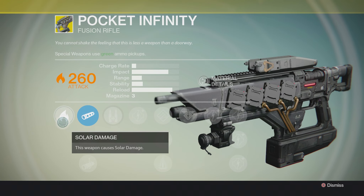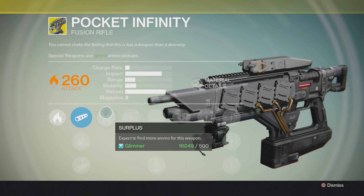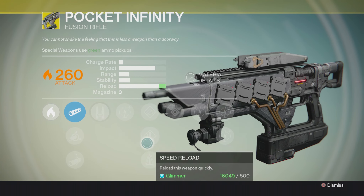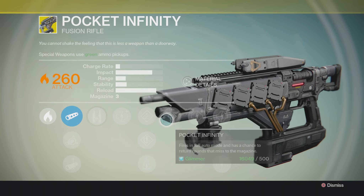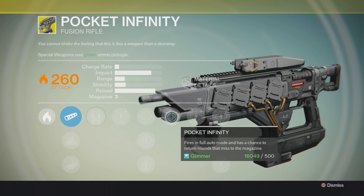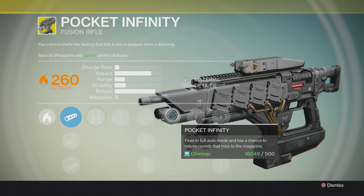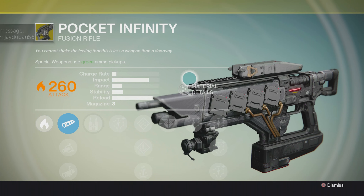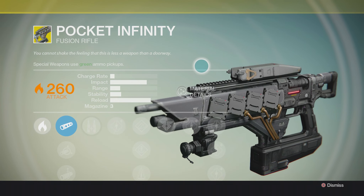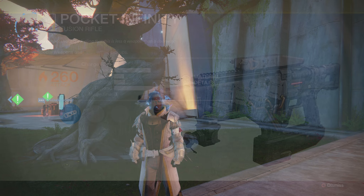This weapon deals solar damage and comes with a base of 260 out of 300 attack. It gets both smooth and soft ballistics to help with recoil, as well as a linear compensator. The Pocket Infinity also comes with Surplus to help you find more ammo. On the mid-tree tier, it gets Hand-Loaded to increase overall range, Speed Reload, and finally Perfect Balance, which greatly increases the weapon's stability. Finally comes the weapon's namesake perk, Pocket Infinity, where the weapon fires in full-auto mode and rounds that miss have a chance to return directly to the magazine. This is a great ability, and it's part of the reason Pocket Infinity was so great in PvP before it got nerfed. This weapon used to have the Enhanced Battery perk, which knocked its mag size up from 3 to 8, making it a veritable flamethrower in PvP. Bungie decided that was too powerful and replaced Enhanced Battery with Speed Reload. But even with the greatly reduced mag size, I think Pocket Infinity is still a pretty potent weapon.